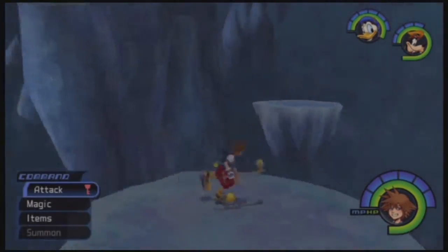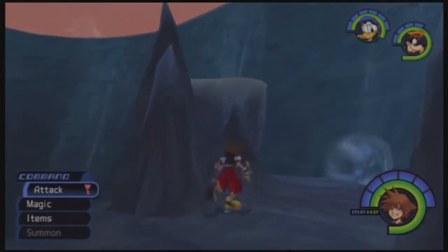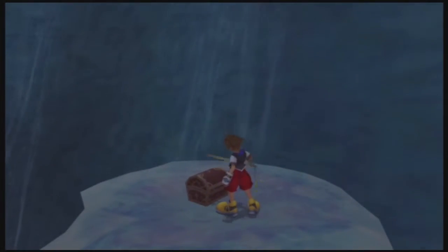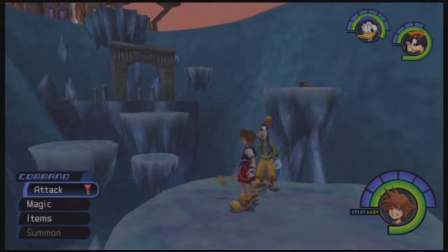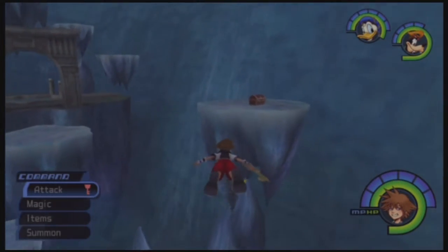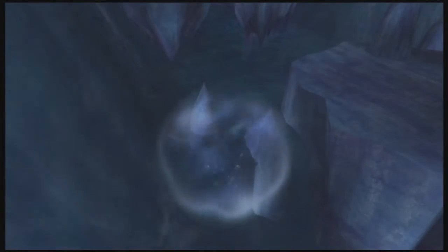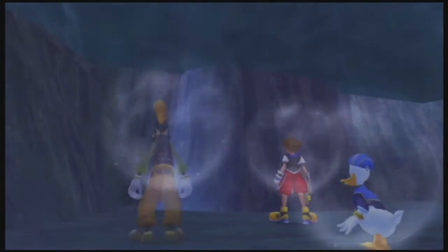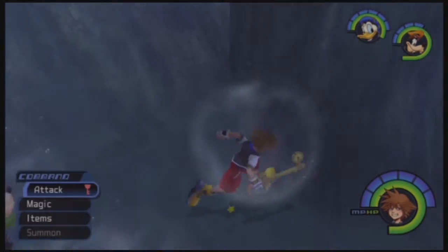Okay, that was a nice save. I want to get the chest up here first — Blazara Ring. And then oh, there's another chest up there. Can I make that? No I cannot. All right, let's just go into this bubble. It takes us underwater over here so we can get this chest — Meteor G. And then back up we go.